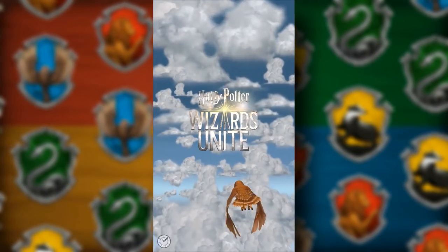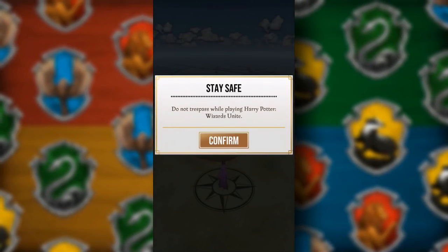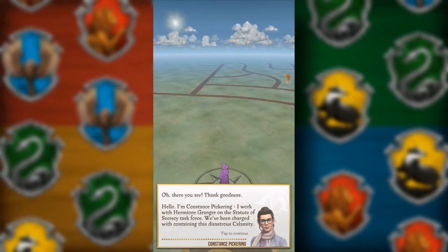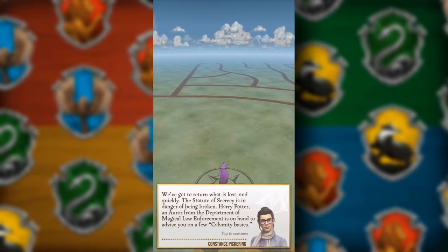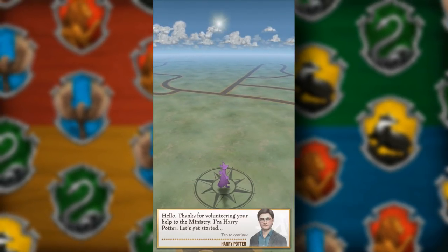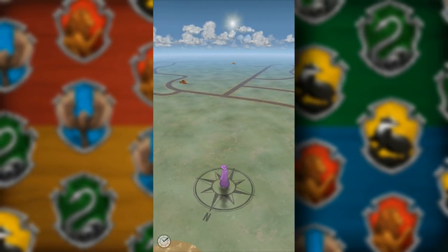First things first, we can start out with the incredible opening sequence — definitely cool. It takes you down to the starting position. Notice that our wizard is purple; this will play some factor once we end up picking the different team houses, so keep that in mind — we will be covering that towards the end of the tutorial. I would highly recommend you read through all of these on your own once you download the game, just to get used to some of the jargon and terms related to the game to help you get up to speed.